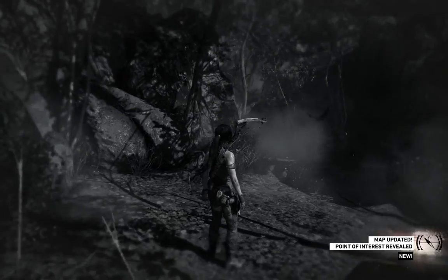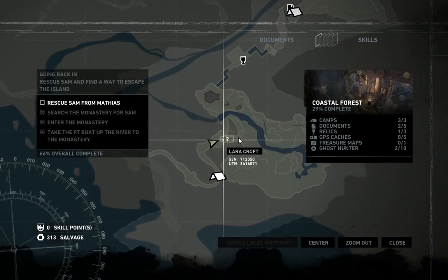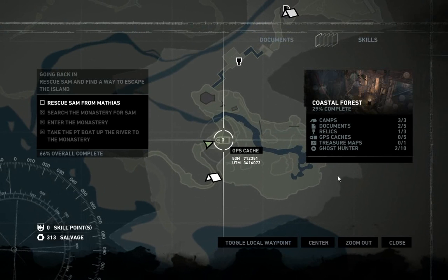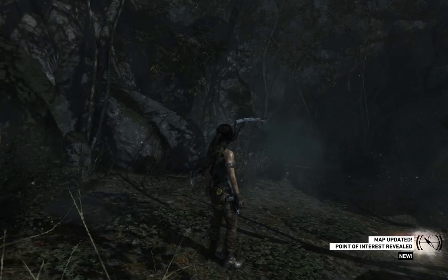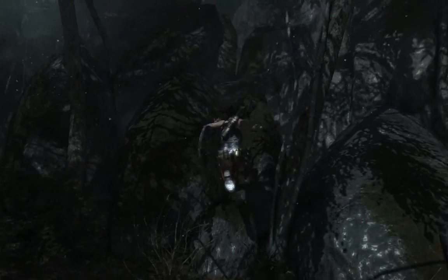Here's one of those — this is the ghost hunter challenge, two out of ten. Definitely need to keep our survival instincts mode on as much as possible, because that really helps. Is there anything around the camp? GPS caches? I feel like they're going to be hidden in the bushes. I don't remember the coastal forest actually being very big. A point of interest has been revealed. Here's a GPS cache pretty much straight ahead of us.